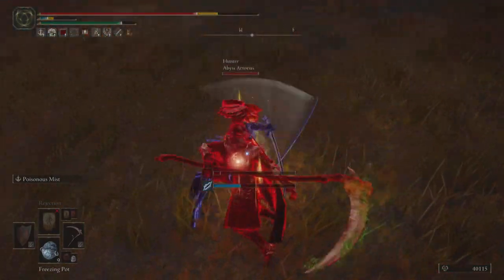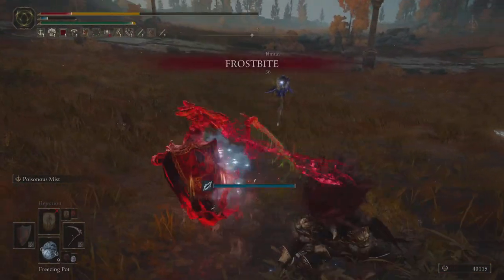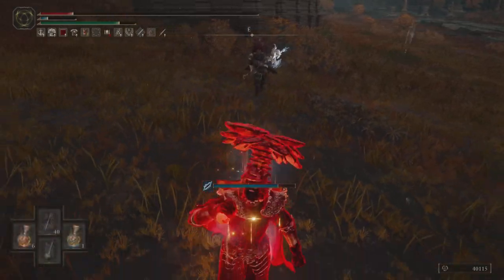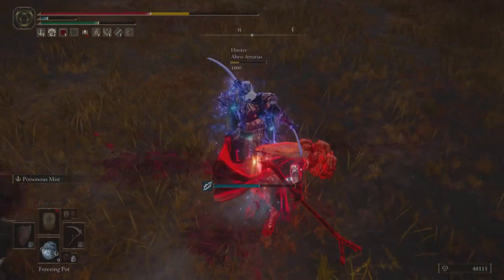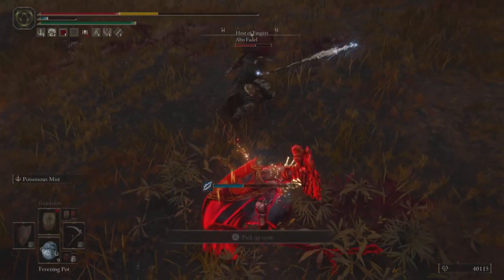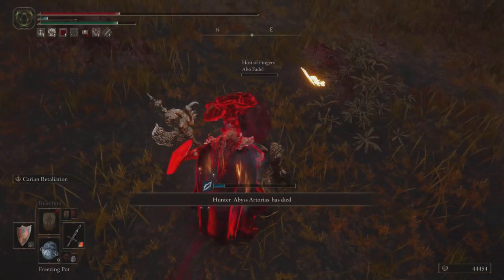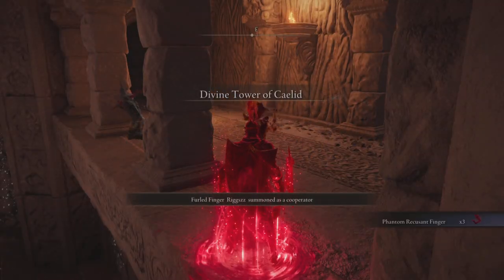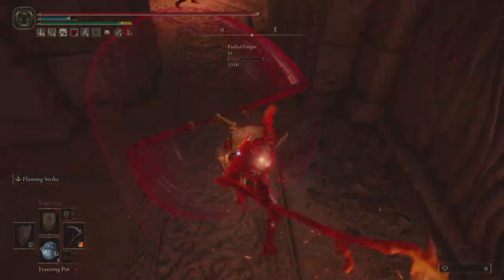A blue gets summoned and their pressure, combined with the host's roll catch timing with the halberd, is pretty successful. I go for Poisonous Mist and get the AR buff just from the poison proc. The blue gets pretty greedy going for attacks out of stunlock, but I stay consistent with my attacks because I have priority in that situation. Now it's just a one-on-one with the host, and I go for a quick parry and weapon swap riposte — their pokes were well-timed, but that's a way to counter roll catch pokes once you feel their timing.